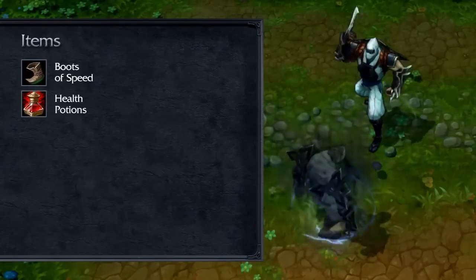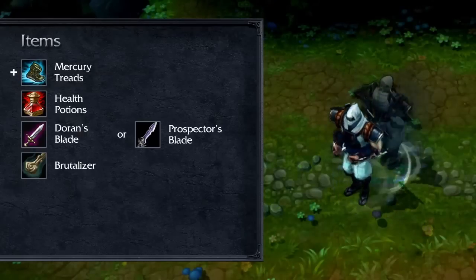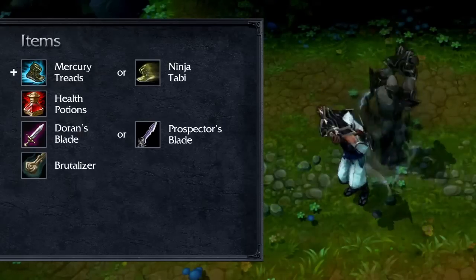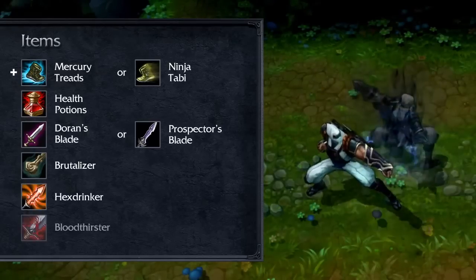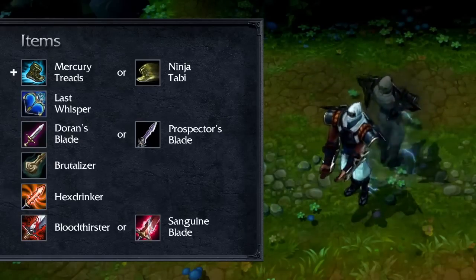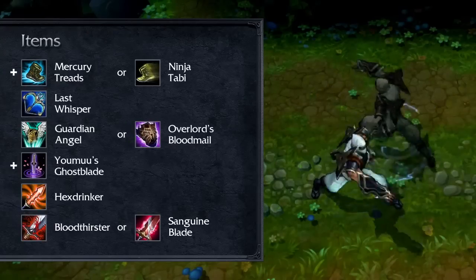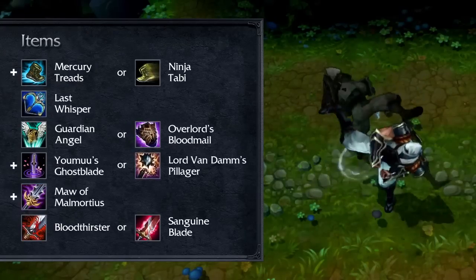Open with Boots of Speed, Health Potions, and Doran's Blade or Prospector's Blade. Rush Brutalizer, and take Mercury's Treads or Ninja Tabi based upon your opponents. Grab Hexdrinker when needed, and buy Bloodthirster or Sanguine Blade for increased damage output, and follow up with Last Whisper. Your final build should also contain Guardian Angel or Overlord's Bloodmail, Youmuu's Ghostblade or Lord Van Damm's Avarice Blade, and Maw of Malmortius.